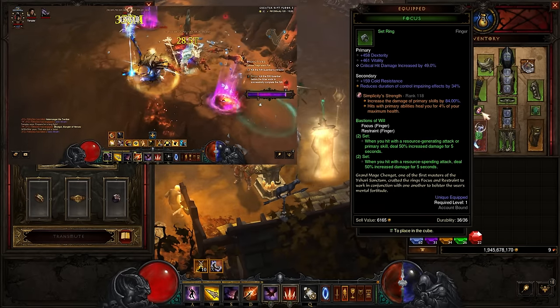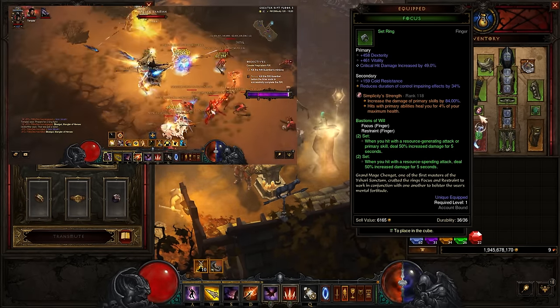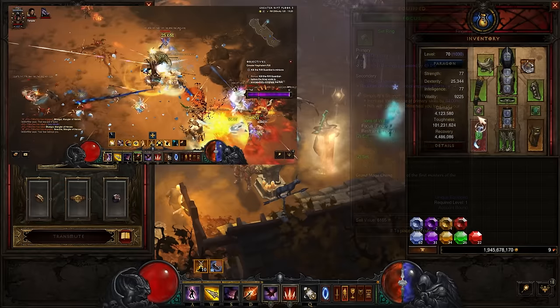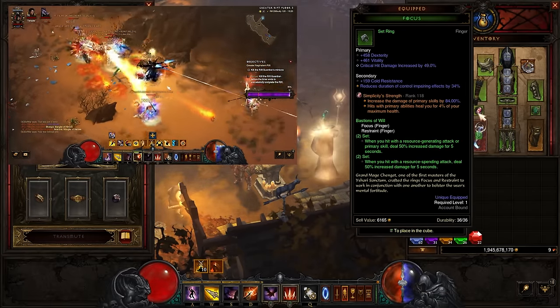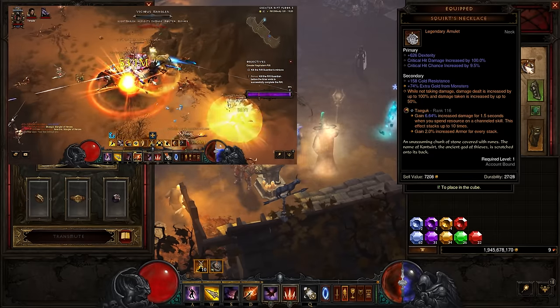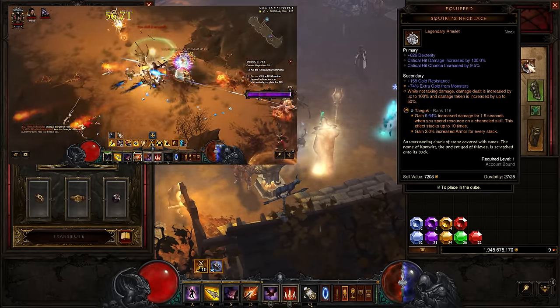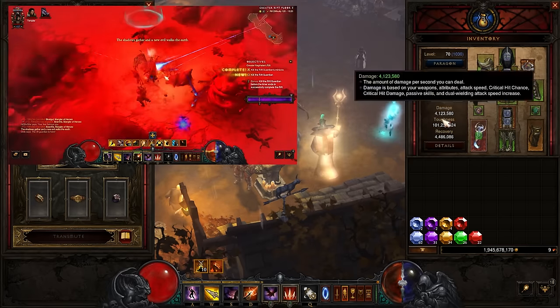We've got Trapped for more damage, Simplicity's Strength for damage, and importantly Recovery, because we do take quite a lot of hits with this build. If you're a very skilled player you can dodge and weave and keep up your Squirt's bonus, but I'm a bit of a klutz and I drop mine quite a lot. We've got Taeguk for more damage, and Squirt's is double damage when the bonus is up — but when it is not up, we are taking extra damage ourselves.